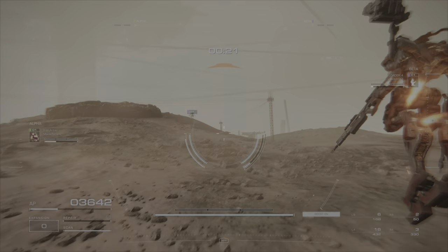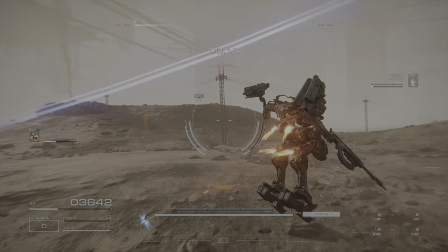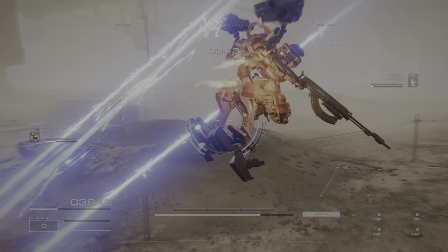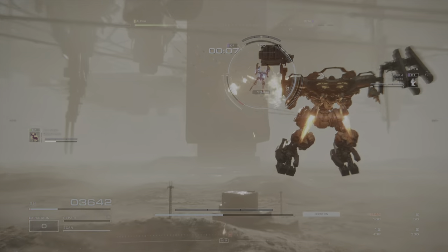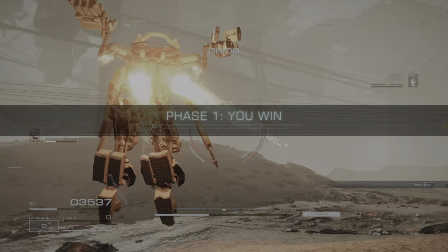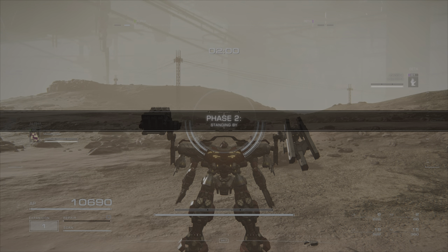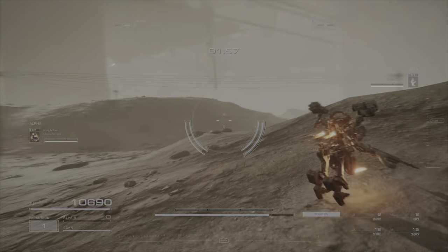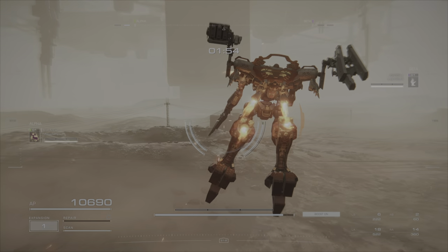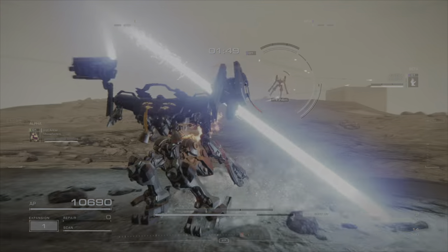Now that rifles got buffed, we need to buff bazookas and we need to buff linear rifles. There's a pretty clear comparison between rifles and linear rifles now that rifles are buffed — linear rifles stat-wise just don't seem worth it. Rifles shoot faster and have similar ranges, though linear rifles get a little more range. The starter linear rifle is basically absolutely worthless now unless you really want to use that charge shot. The Turner is basically better than the starter linear rifle in almost all stats.